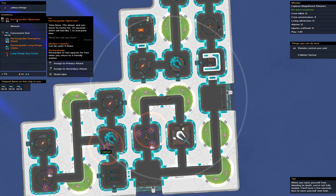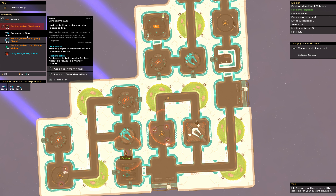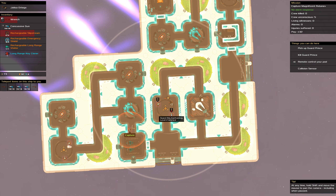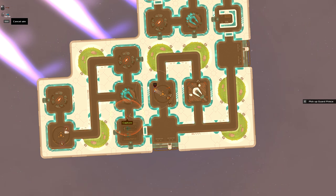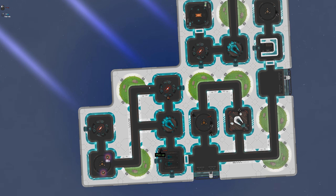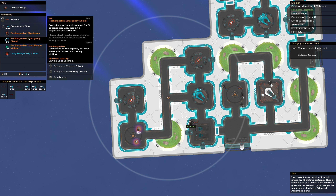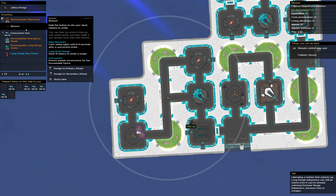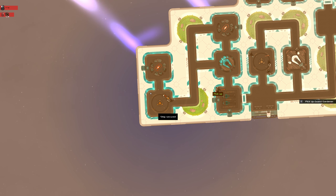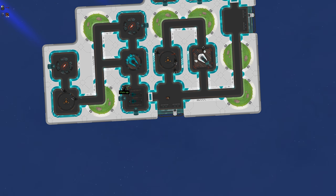I'm gonna do this — not that — that and then this. I'm also gonna have that as my right click, and then wrench, so we pop around the corner. Let's use rechargeable slipstream again — right click on the rechargeable slipstream. Done, and we've captured everything too.